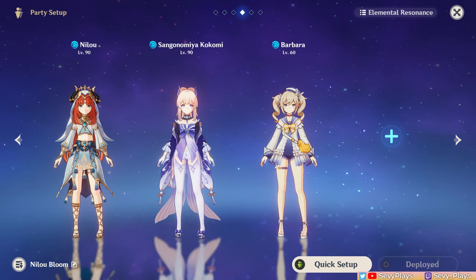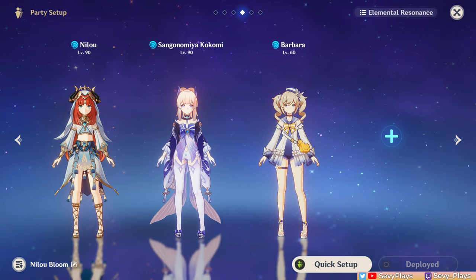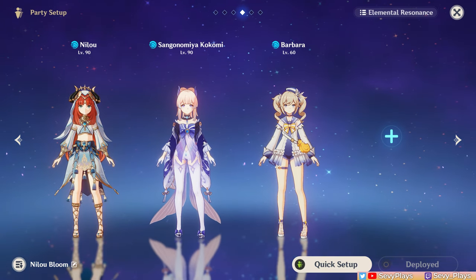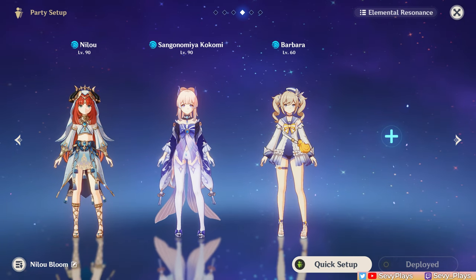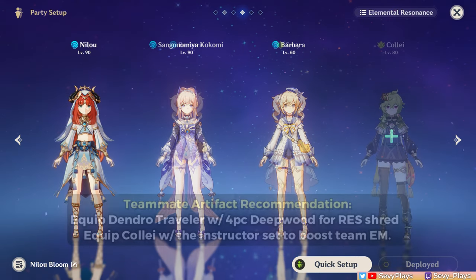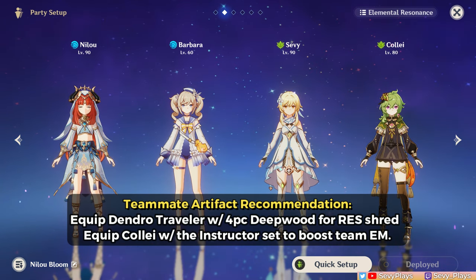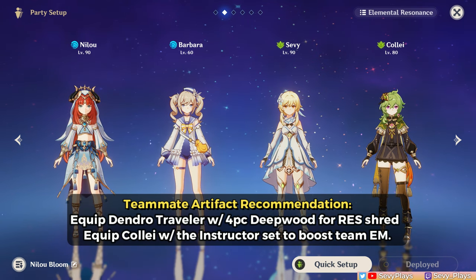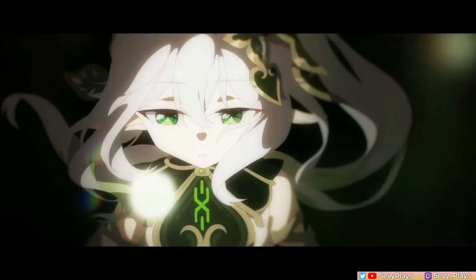A healer is highly recommended to heal yourself from the self-damaging mechanic of bloom. For that, we have two dedicated hydro healers: Kokomi and Barbara. They can be built as traditional HP healers for more healing and/or with some EM for higher bloom damage. They also have slow off-field hydro application, making it more likely that the bloom reaction is hydro-on-dendro, which allows for more core generation. For your dendro units, the Dendro Traveler and Collei are your most convenient options as off-field supports and bloom setups or triggers. Technically, Tighnari can be slotted in as a dendro unit, the difference being that he'll take more on-field time.